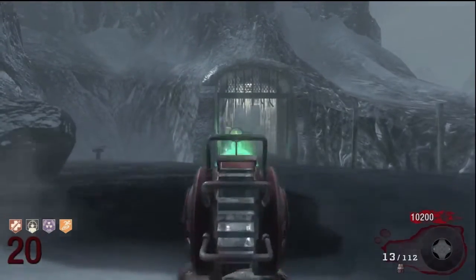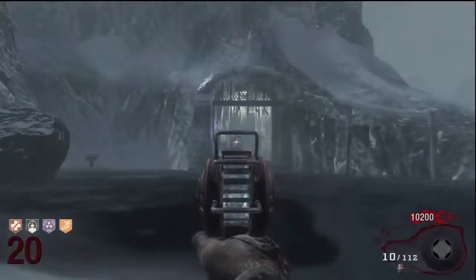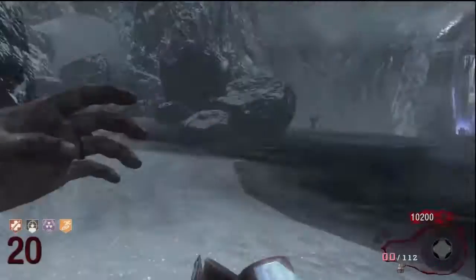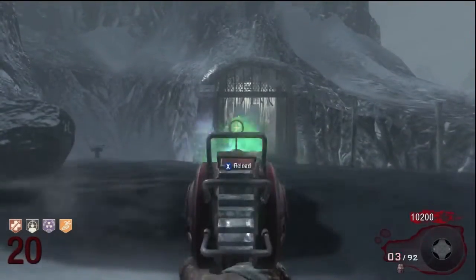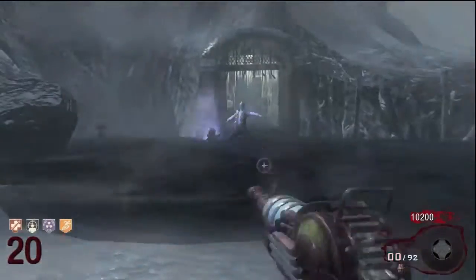Notice I'm not using the pack-a-punched ray gun at first. I decided to shoot him with the regular one, since there's no point in wasting all my ammo with the regular one and then having to go pack-a-punch. So I wasn't using the ray gun at this point and I'm on round 20.